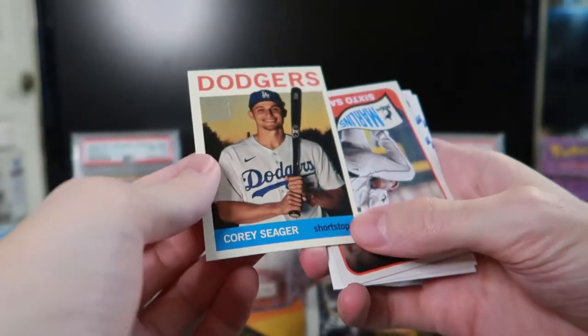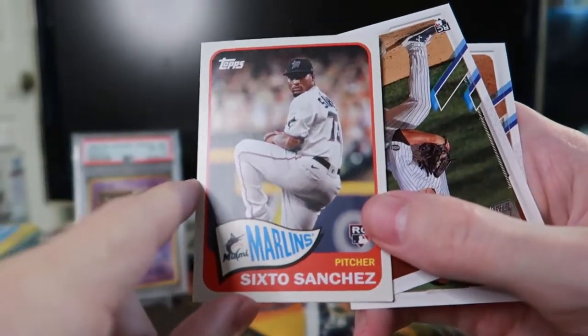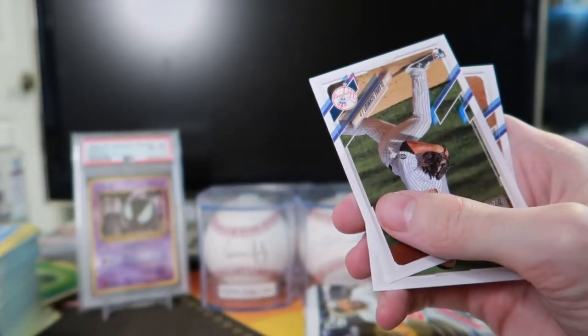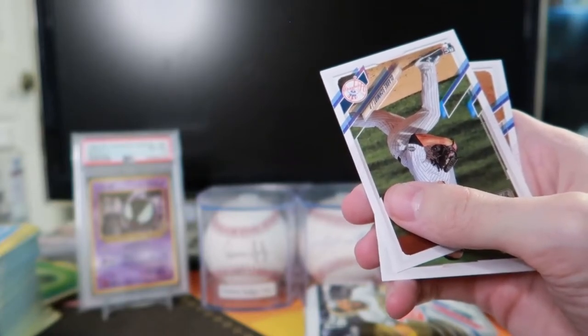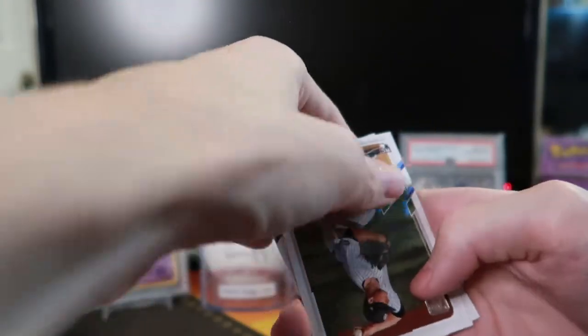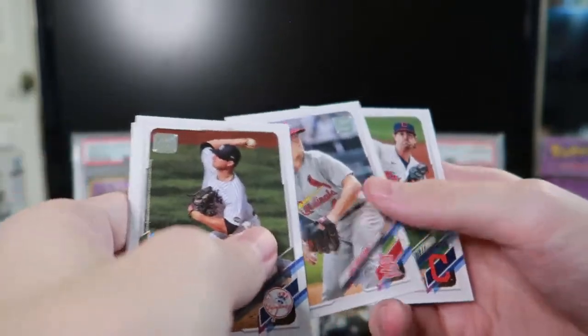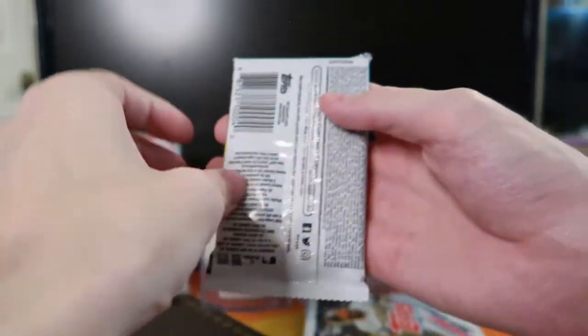Corey Seager — yo, we got a Marlin! And Sixto. Six down, nice. I saw that he's out for the season, unfortunately. Wait, he played in Jupiter — oh, it was only two games. Wow, he missed — I think it was back in 2019. See that's what I mean — the minor league guys move around very quickly sometimes. I could have seen Sixto pitch in the minor leagues, but only two games.